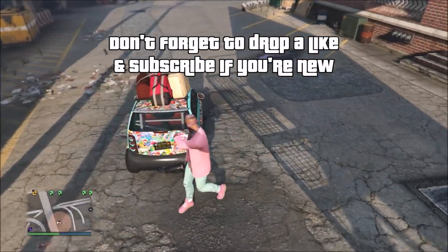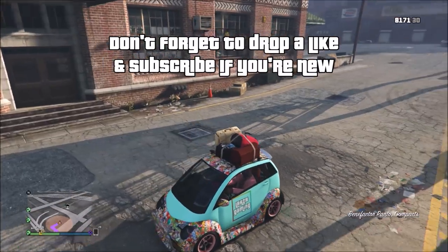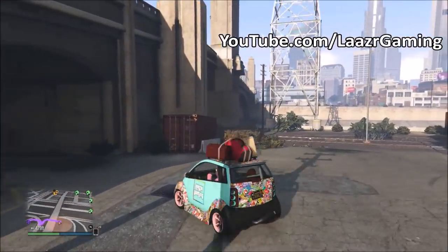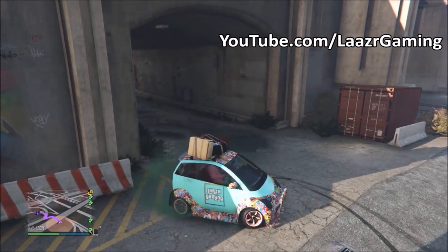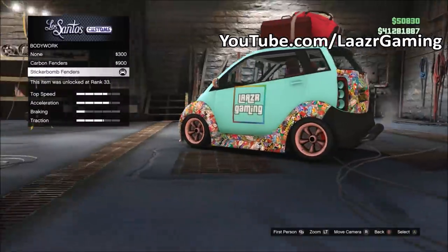It's very easy and straightforward. All you want to do is call up your Panto — if you don't own one, you can buy it off the Southern San Andreas website for only about 80k, so it's really cheap for the rare modded vehicle you're going to get. Once you have your Panto, simply bring it over to any LS Customs in the game. As soon as you arrive, the very first thing you want to do is go down to Bodywork.